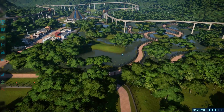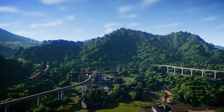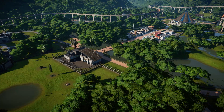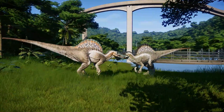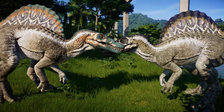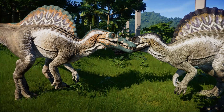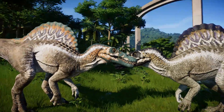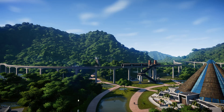If you are on PC and you want to use NVIDIA Ansel, that's F2 - that will take away all the UI. So when you come over here to your dinosaurs, you hit snap and that would actually take a photo of those two dinosaurs without the UI. So maybe you could do some interesting things with that.